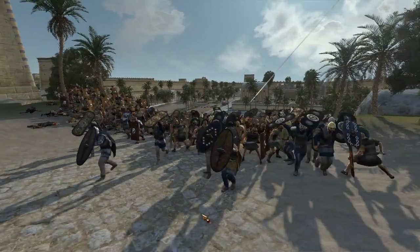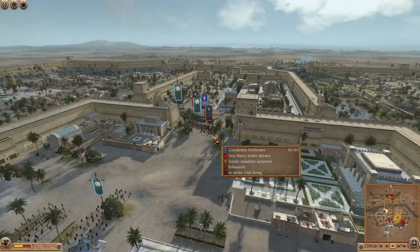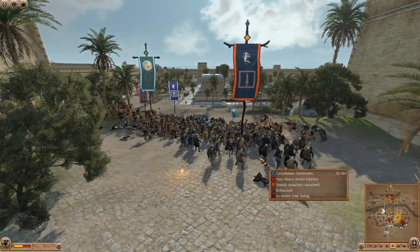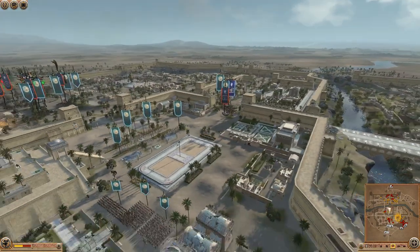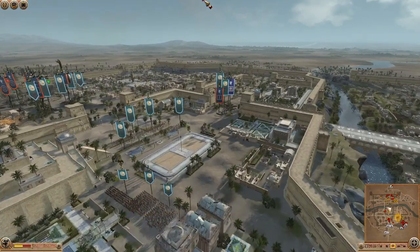They're desperately trying to get to the cap point to get at our archers waiting there. They've pulled through and they're trying to break these Etruscan cohorts, but they don't care — they're going to just cut down these Osworn. If they keep pulling through, they'll keep getting cut down. You can see all these archers here ready and waiting — that's what the Osworn are going after.